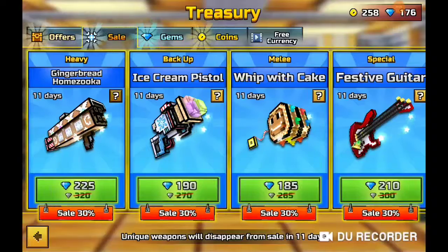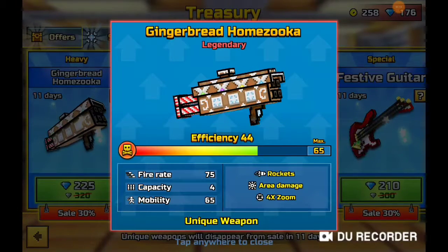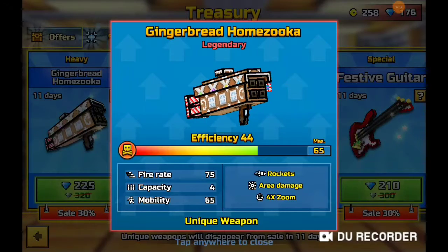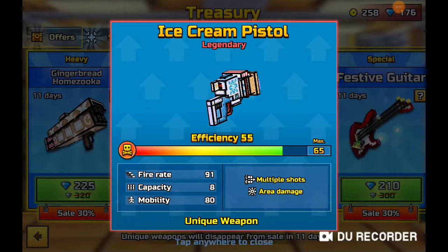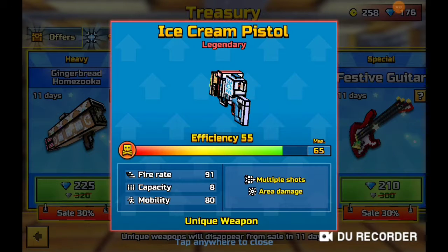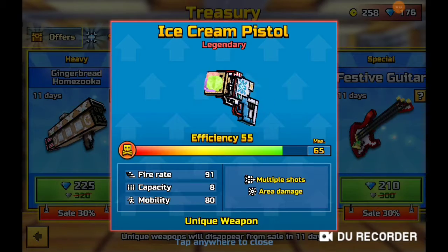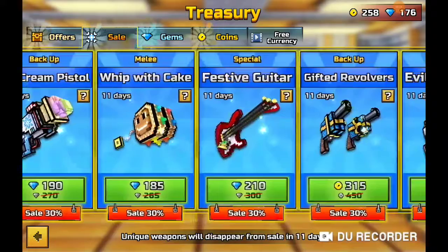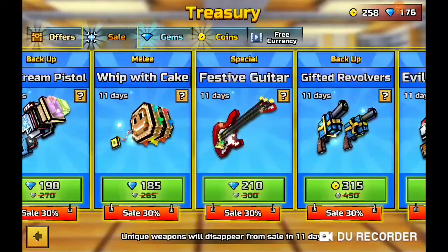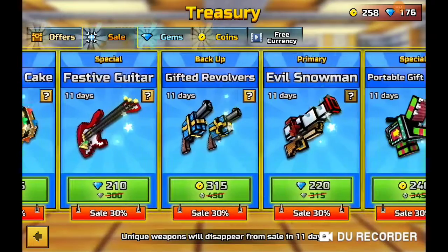Now onto the Trader's Van — these are the new weapons. We have the Gingerbread Bazooka. You can pause the video to read each bit. There's the Ice Cream Pistol: fire rate 91, capacity 8, mobility 80, multiple shots, area damage. The Whip of Cake is the same as the combat yo-yo but reskinned, so I don't see the point in buying that.